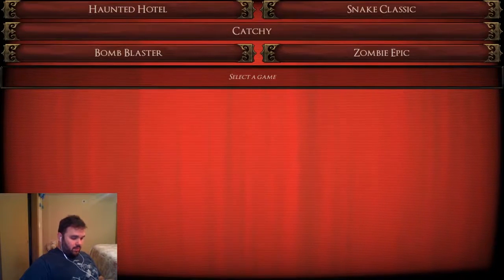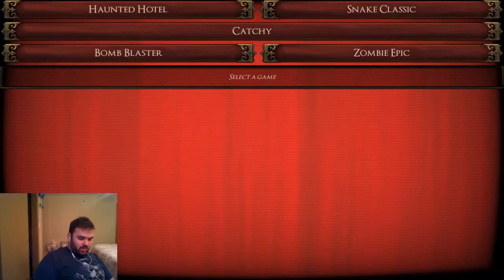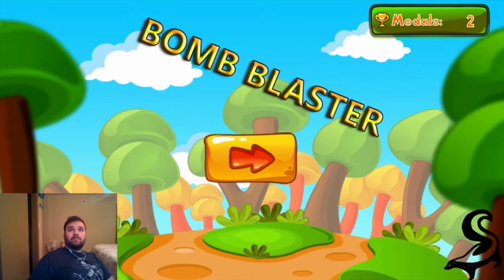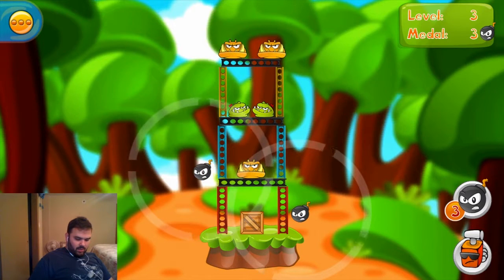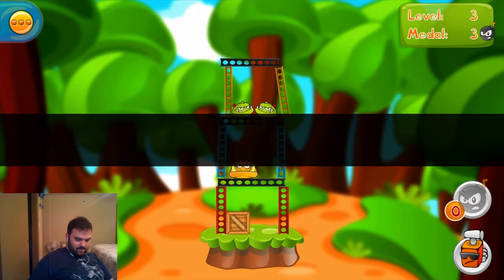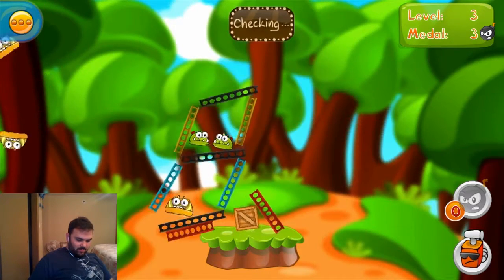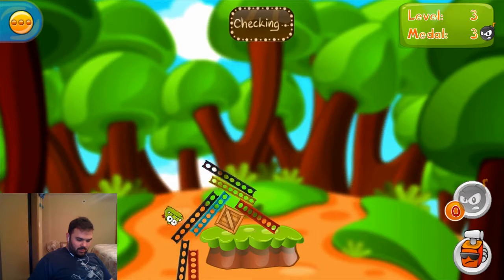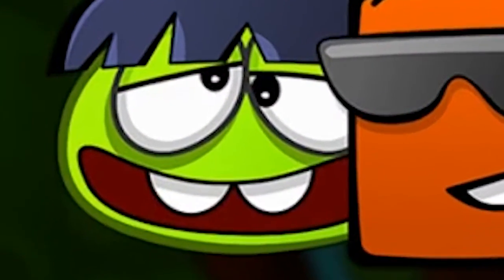Let's start off with Snake Classic — yep, it's just Snake. Let's try out Bomb Blaster. No clue what to do... okay, it looks like you have to knock things down, almost like Angry Birds. Oh, I got two of them! Ran out of bombs, let's try it again. There we go — looks like you have to get them all. What the hell is that? Is that like a Frankenstein next to the detonator? He looks a bit hopped up on something.